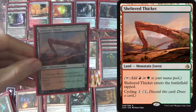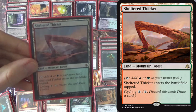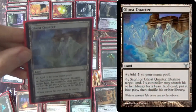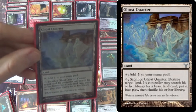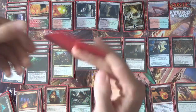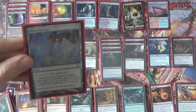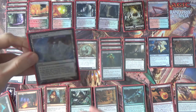Sheltered Thicket is interesting because you can Life from the Loam it back to your hand, then cycle and replace that cycle with a dredge — it gives you an engine for dredging over and over again. It happens to be fetchable as well. And Ghost Quarter because we don't do anything else against Tron. You're drawing so many cards in this deck that Ghost Quarter can be found reasonably well, and eventually you can crucible-lock people with Ghost Quarter plus Life from the Loam. Eventually they run out of basics and Ghost Quarter just becomes Strip Mine in Modern — pretty good.